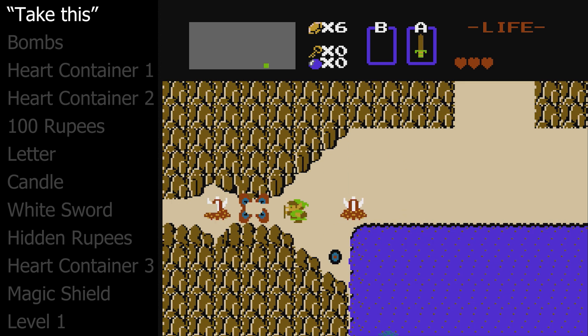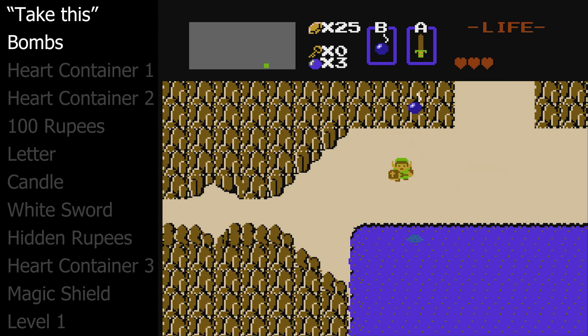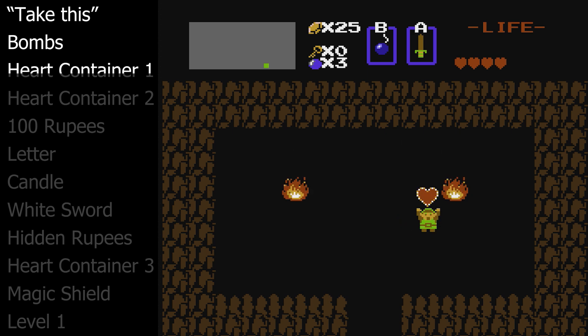Now we will make a beeline toward the beach. We want to fight the blue octoroks that spawn there as they can drop bombs. Go back a few screens and blow up this wall revealing a secret cave. In this cave is a heart container, increasing Link's max life.